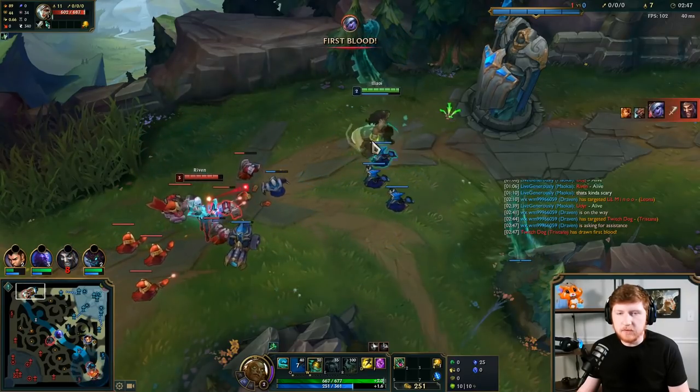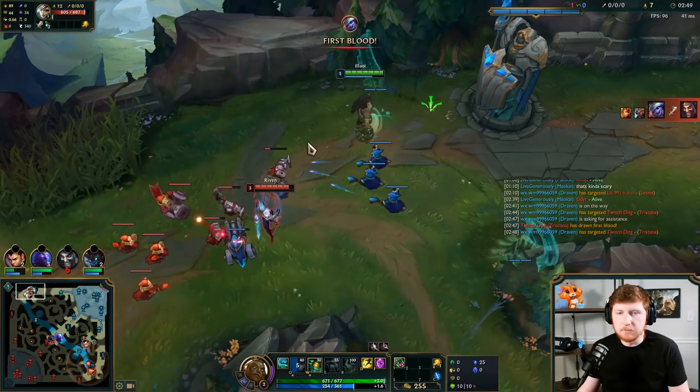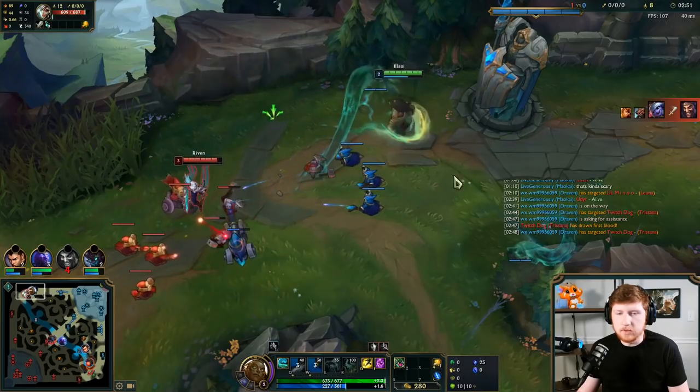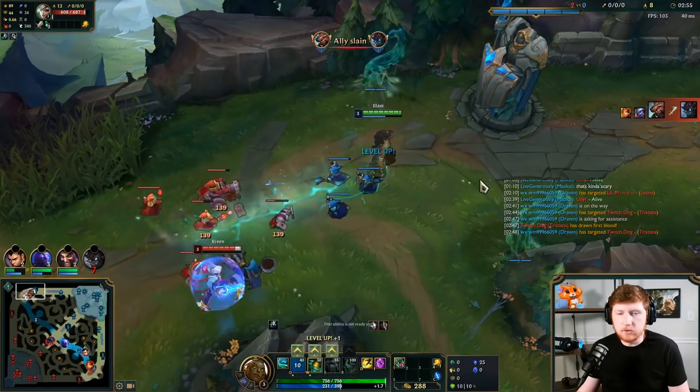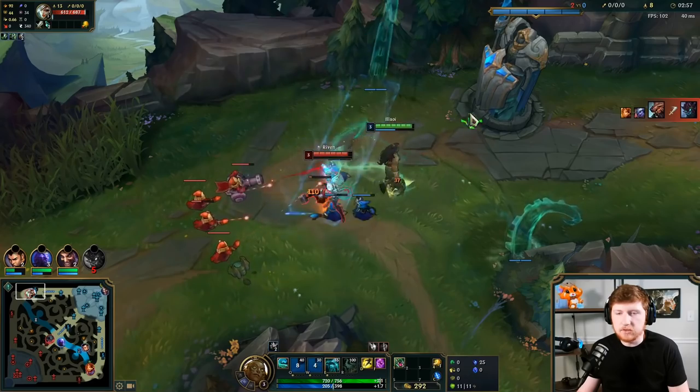The most important thing versus ignite when you're running teleport is not die before she kills you with ignite. You want to try to back, use your teleport to refresh your bottle, spend your gold, and then try to prevent her from backing, so it's really awkward for her.